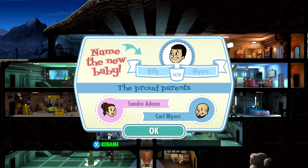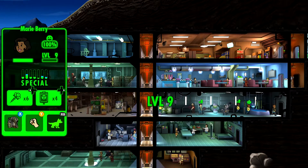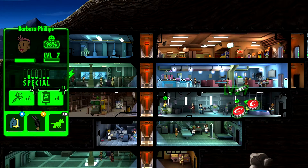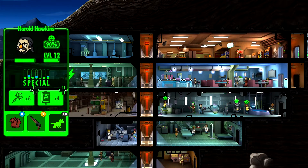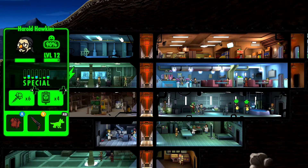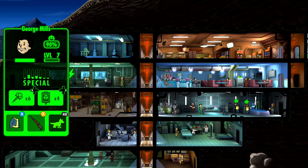To do so, you need to take a male and a female dweller — at least one of each — and put them in the living quarters. They will say some funny pickup lines, do a little dance, and then you should get a thumbs up in the bottom right corner from the vault boy, and you'll see little happy faces above the bed. That means they're mating.